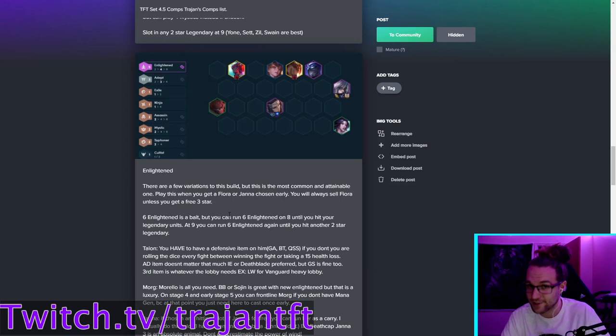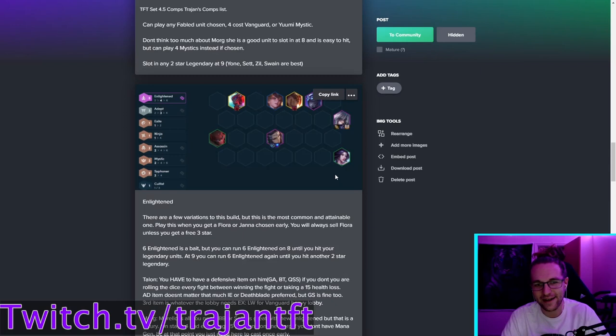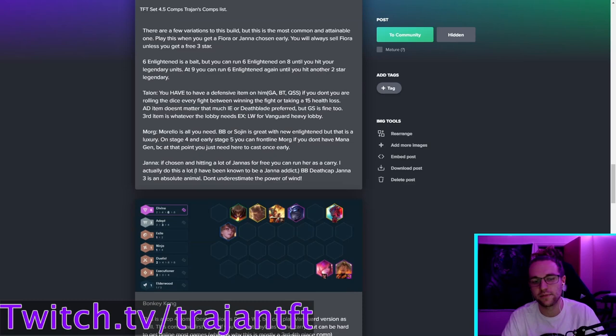You can also run this build as Janna carry. If you get a Janna chosen early, run Blue Buff and Death Cap on her, and three-star her on a level seven or eight roll-down — it's incredibly powerful. With Death Cap, her shield can be around 800 health once your two-star Talon is hitting with the AD bonus. It's unbelievably broken. Morello on Morgana is her most important item for the mana generation and burn — or position her frontline so the Dazzle and Morello apply across the team.